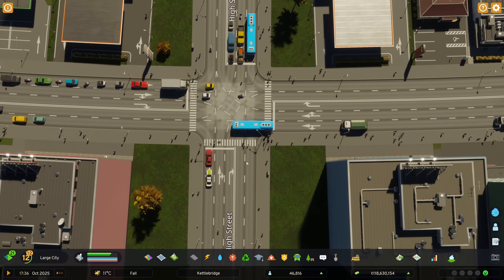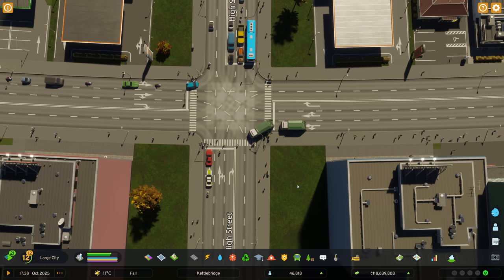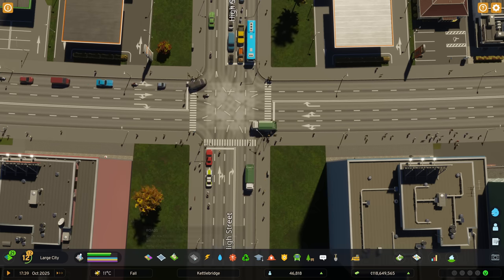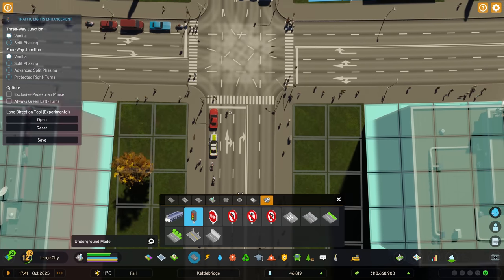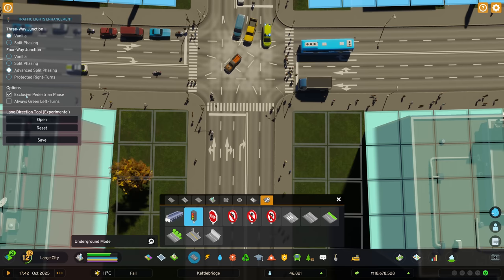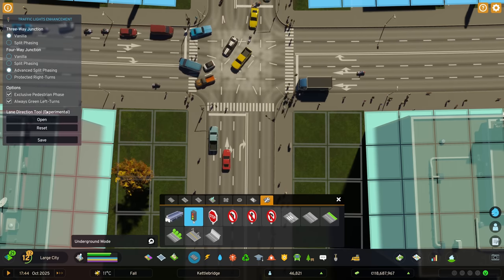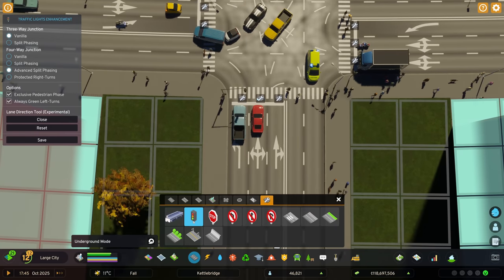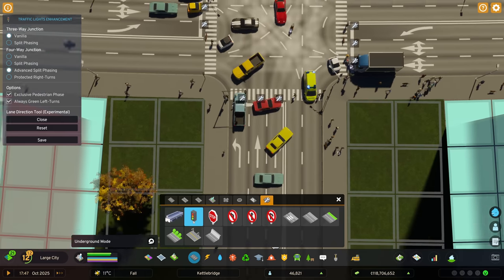Let's have a look at this slightly larger junction — three lanes coming in from each direction, which is exactly what I'd want on a junction like this. On other mods for Cities Skylines 1 you might approach this differently. We can now go in and set a dedicated lane for each of these. I'll put advanced split phasing on, exclusive pedestrian phase, and always green at left turns — save that, then open the lane direction tool.